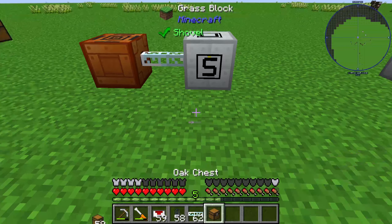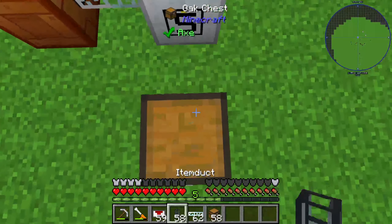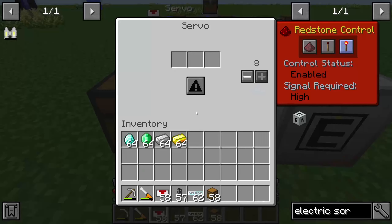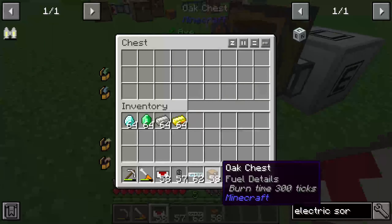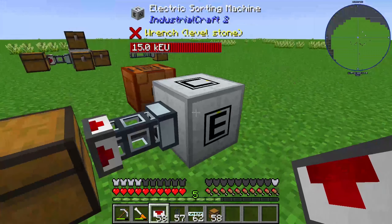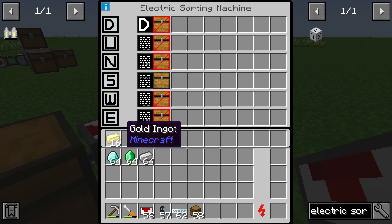The next thing we need is an input interface, an input chest, or something else. For this example I use a normal chest with an item duct and a servo, and I set the western control to ignore it, so that when we put items into this chest the internal storage of the electric sorting machine will be filled up with gold ingots.